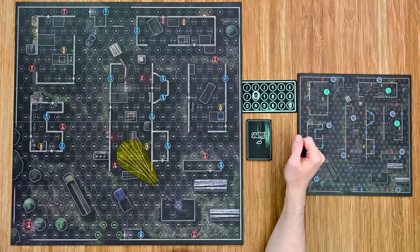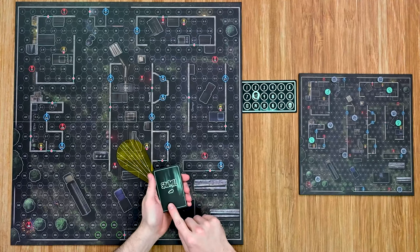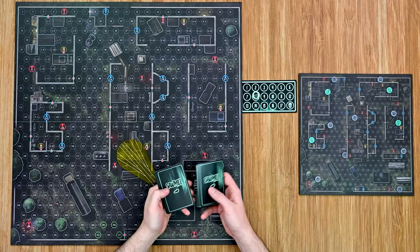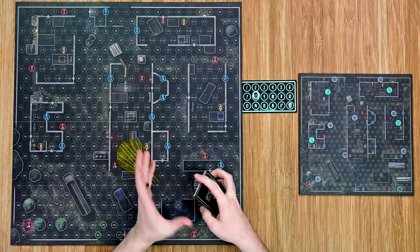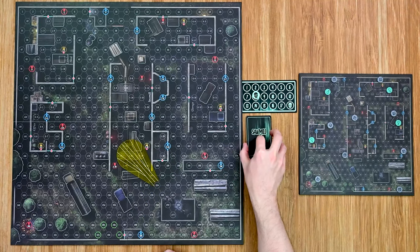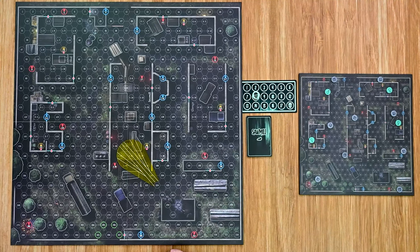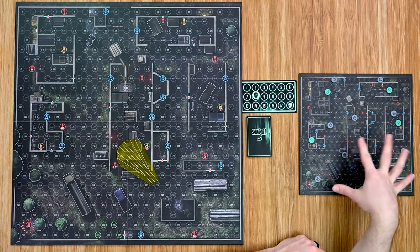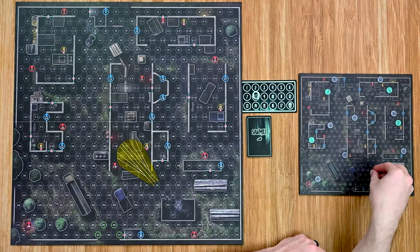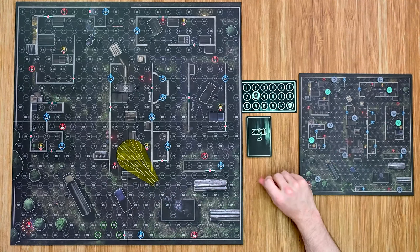The game is played over rounds, each broken into steps. An event card — the Storm — is triggered at the beginning of each round, building from a light storm to a heavier storm, with increasingly nasty effects for players. The adversary resolves all movement on their mini board behind the screen unless they have been revealed, at which point they must be placed on the main board until they can disappear back to their mini board.